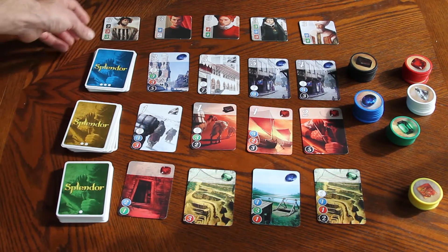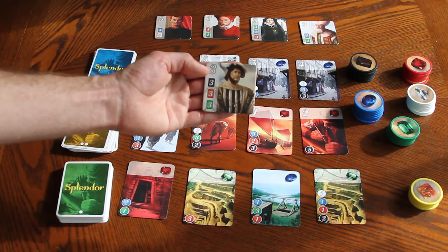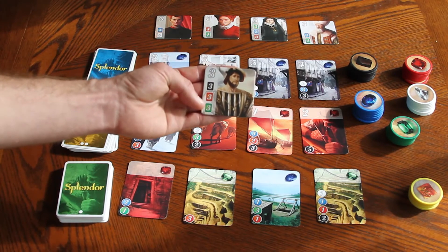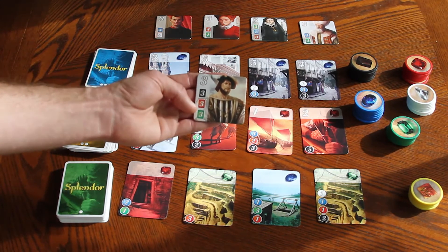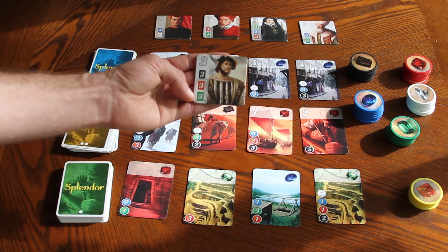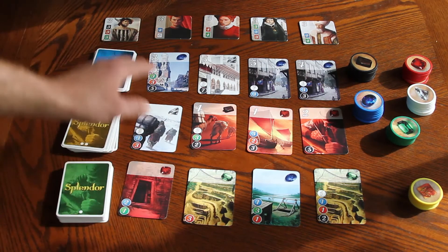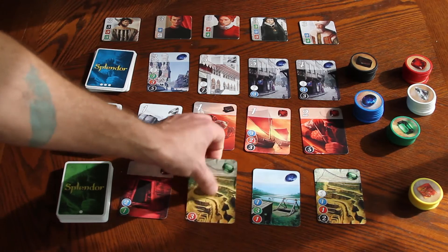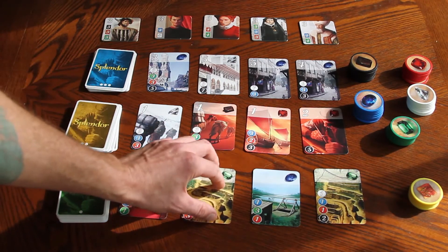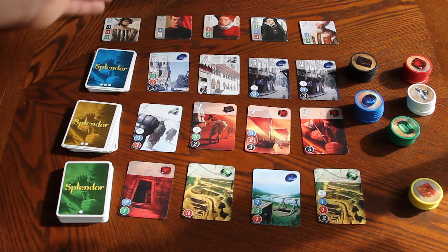The only other way to score points is through these tiles at the top. They score you a number of points and also have a cost, but it works differently — the cost is in cards, not chips. For example, one tile costs three black, three red, and three green, meaning once you have three black cards, three red cards, and three green cards with the corresponding jewel color, you immediately get to take that tile at the end of your turn and score those points.